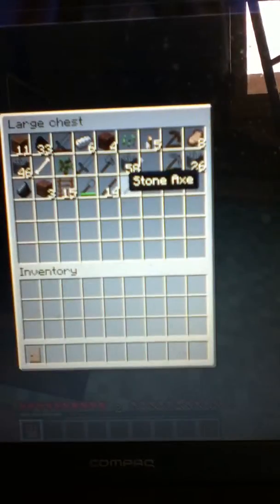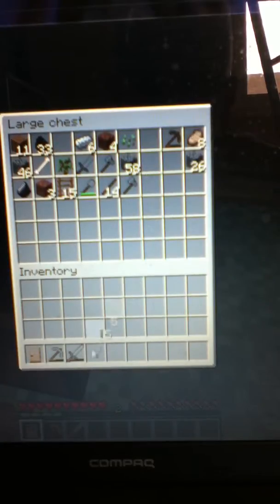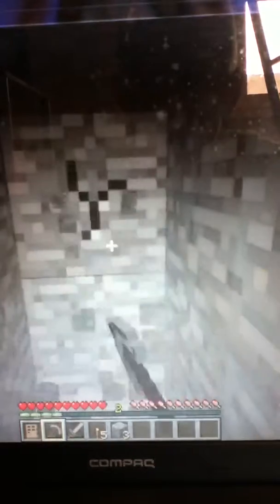If we're gonna go mining we're gonna need a sword — we'll just use that sword — and some torches to light up the place. Yes, I need more torches. I will be making more torches but I don't want to waste my coal. Okay, we're gonna make the door right here, we just gotta expand this place.